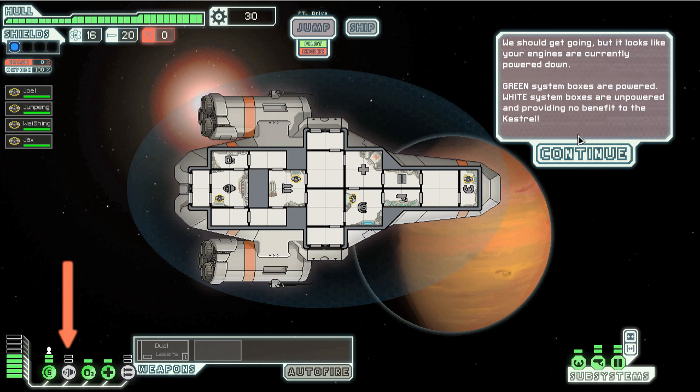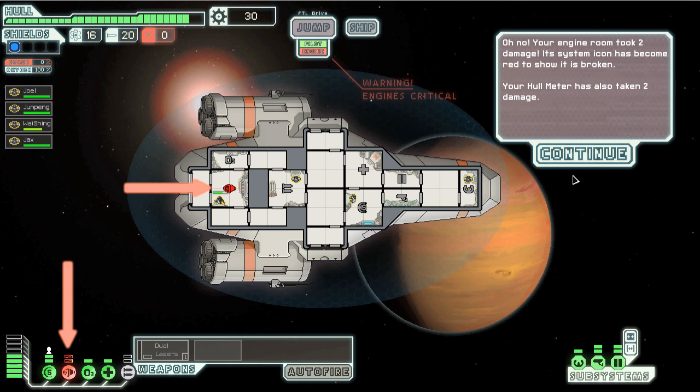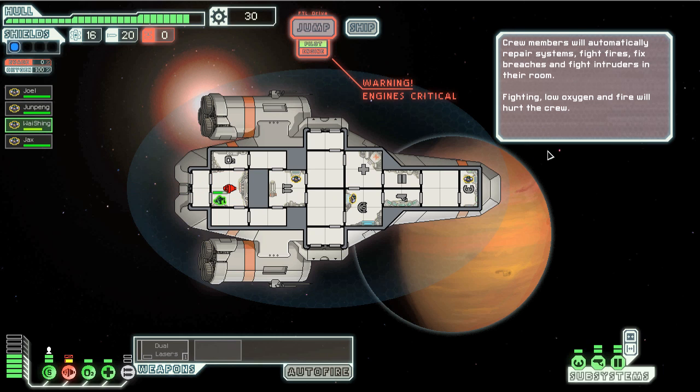We should get going, but it looks like it ended the line. Power down. Left-click the engine — this is the power icon. Power transfers from your reactor into your engines. Try to keep track of your systems while fully powered, or click too deep right here.